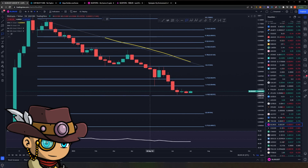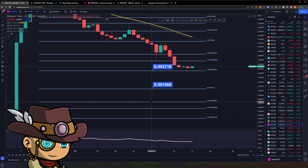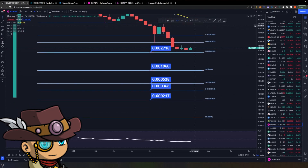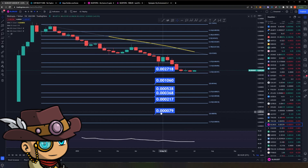The key price levels to note are: the 1.618 extension at 0.0027; if we go down, the next level is around 0.001; then the 2.272 at around 0.0005; followed by 0.0003; the 2.618 at around 0.0002; and the worst-case scenario at the 3.0 extension of around 0.000007.